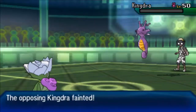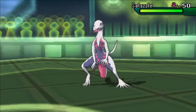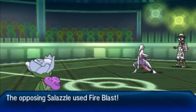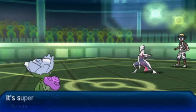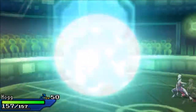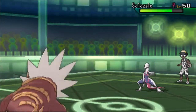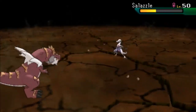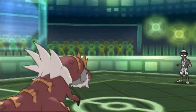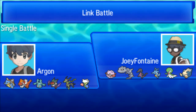Steelix is gone too, but now he goes to Salazzle for the revenge kill with Fire Blast, which knocks out my Roserade — that's fine, I just needed to get rid of Kingdra. I go to my Choice Scarf Tyrantrum and use Earthquake, which is more than enough to knock out Salazzle. That's the battle — victory in our favor! If you guys enjoyed it, leave a comment, hit that like button, subscribe, and I'll see you guys later.